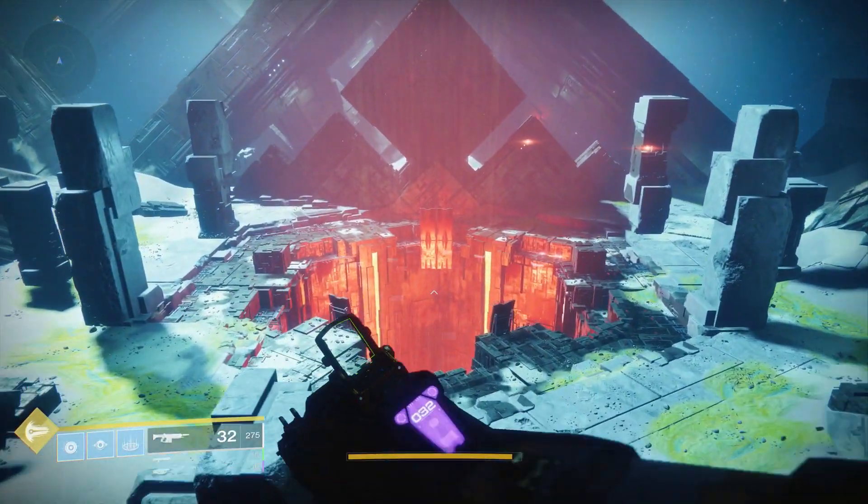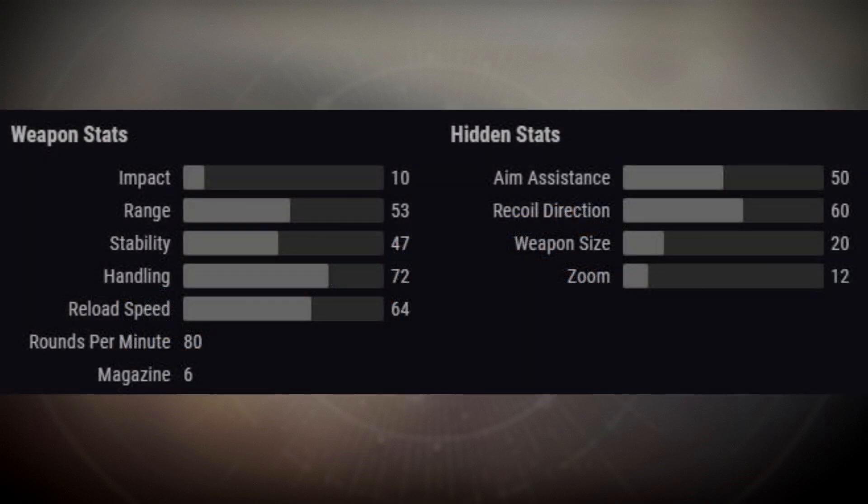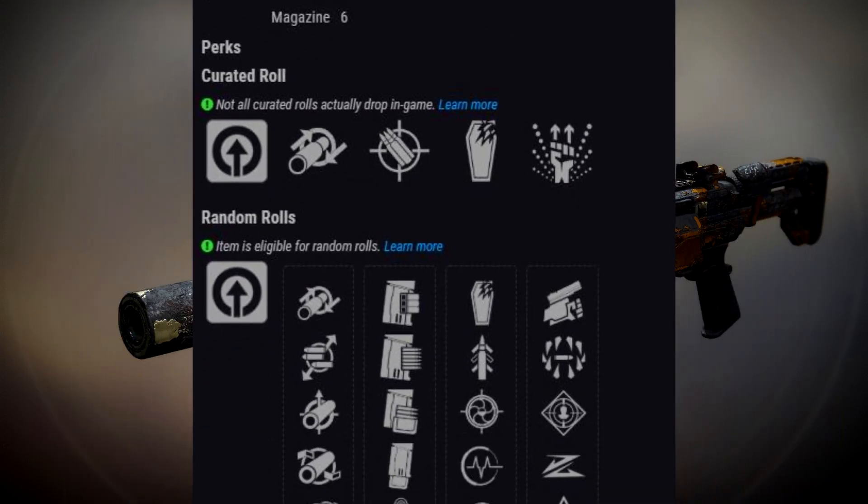Moving on to a very good weapon: the Emperor's Courtesy, a legendary energy shotgun. Ignore the impact stat — it's a little glitched — but it still belongs to the 80 rounds per minute shotgun archetype. Notably, the Parcel of Stardust gambit shotgun also belongs here. The Emperor's Courtesy beats the Parcel of Stardust in pretty much every stat category: better starting range, stability, handling, and reload speed. It's essentially the upgraded version.